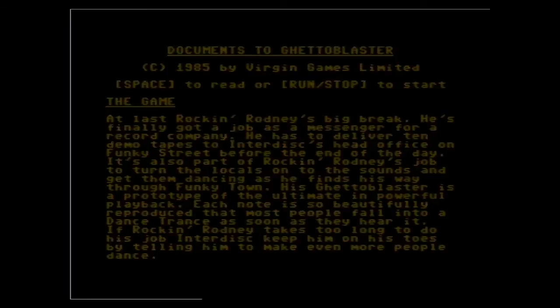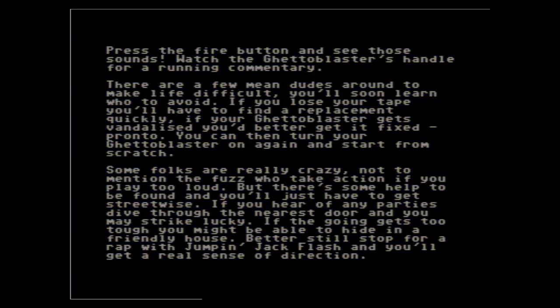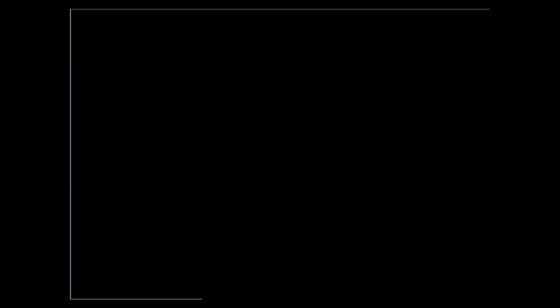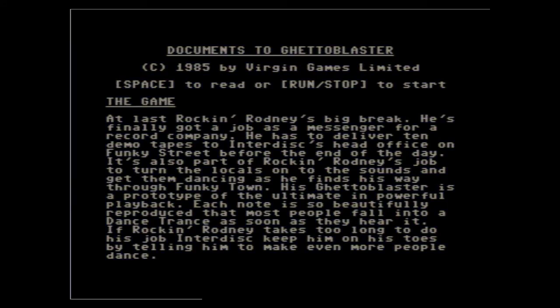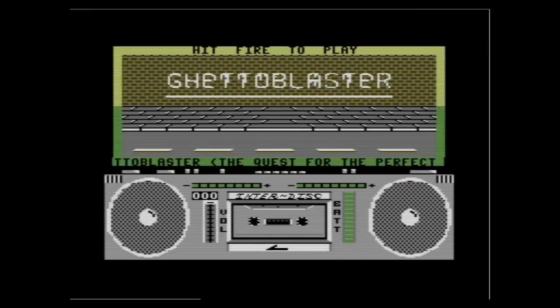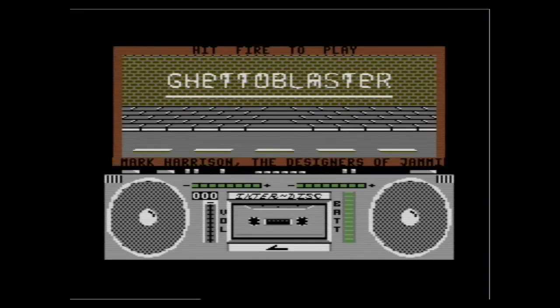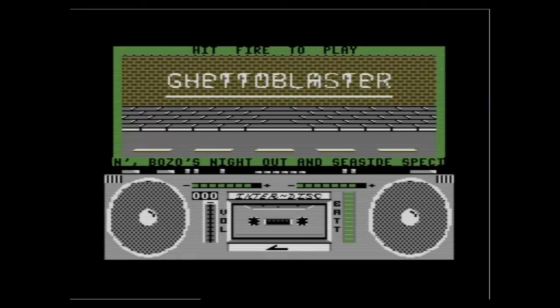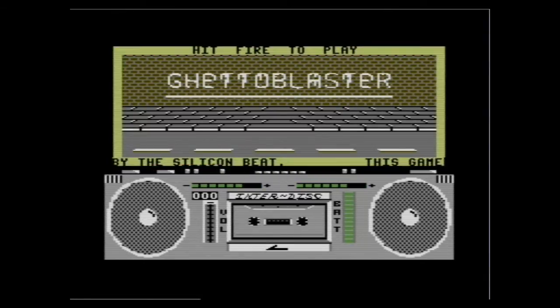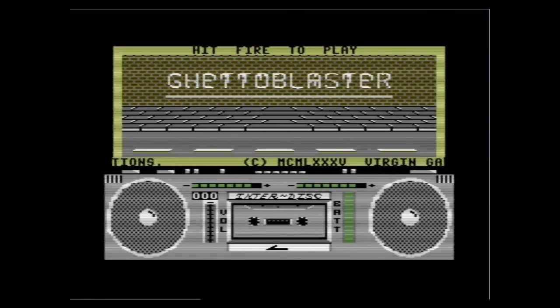Okay, these are the instructions. Sorry about the quality there — I just can't seem to get the video frame rate right for some reason. Basically it just explains about the game, how to play it, shows you a bit of a map, what your objectives are. And there's the intro screen, complete with funky background music. The bottom half of the screen is set up to look like a Ghetto Blaster with a cassette player — yes, I did say cassette. Volume control on the left, battery level on the right, and the top half of the screen is where you play.